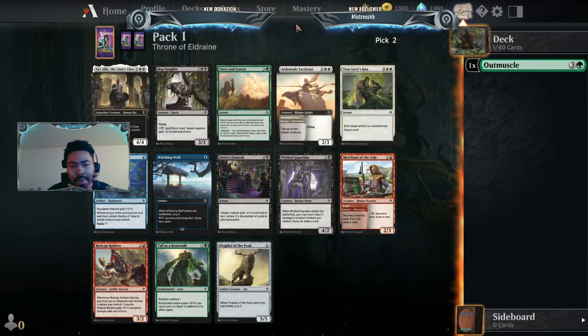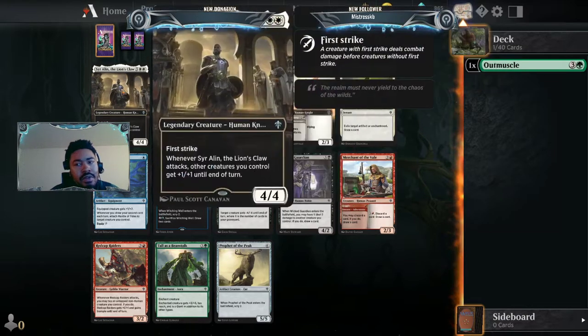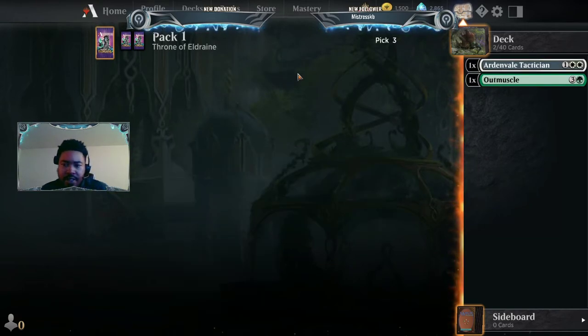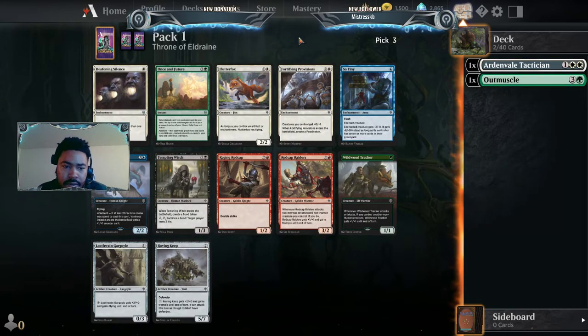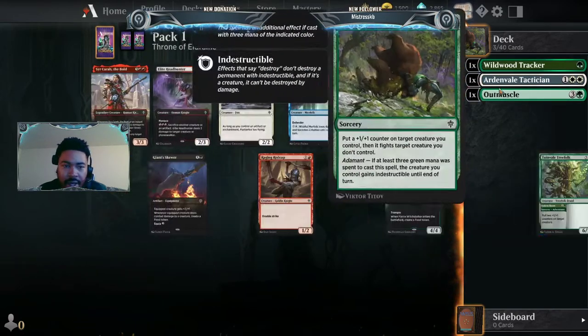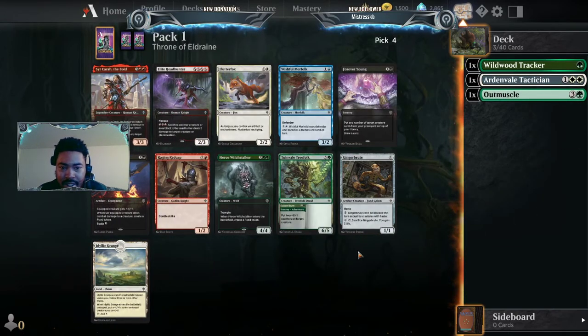Here's an Ardenvale Tactician — maybe I end up in green-white adventures. I'm just gonna go for the Tactician here. There's a Flutter Fox but I'm just gonna grab the trackers. I enjoy having trackers in the deck; they're just solid creatures.